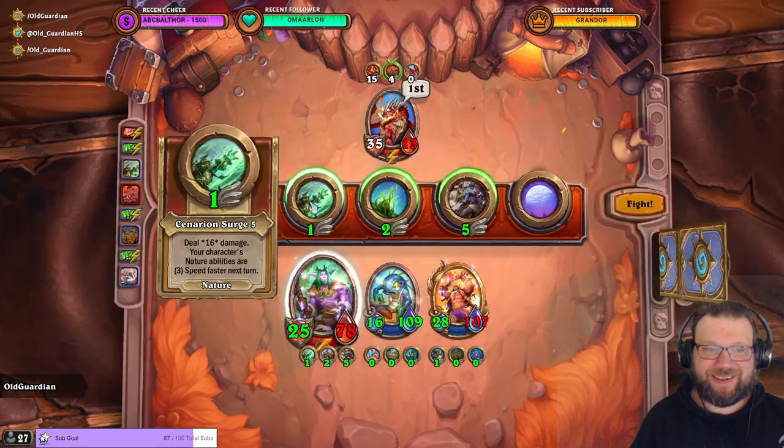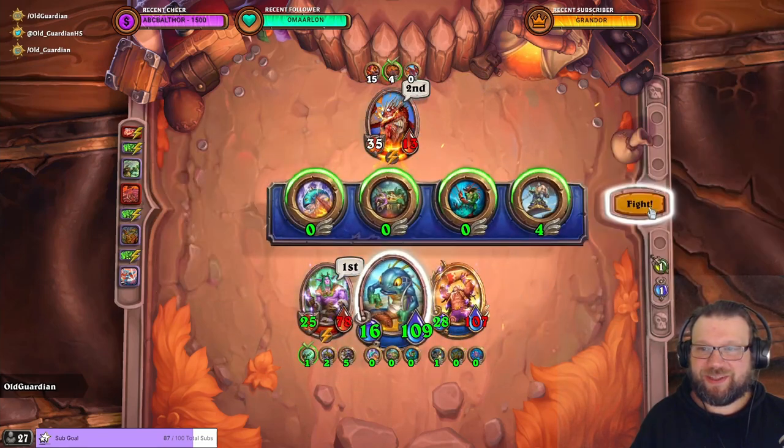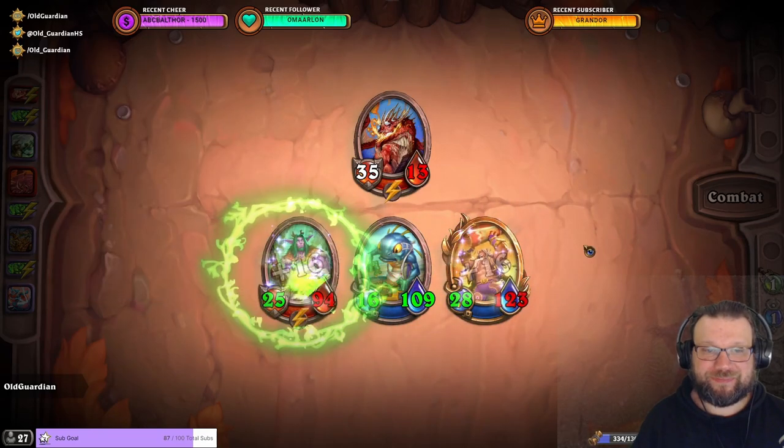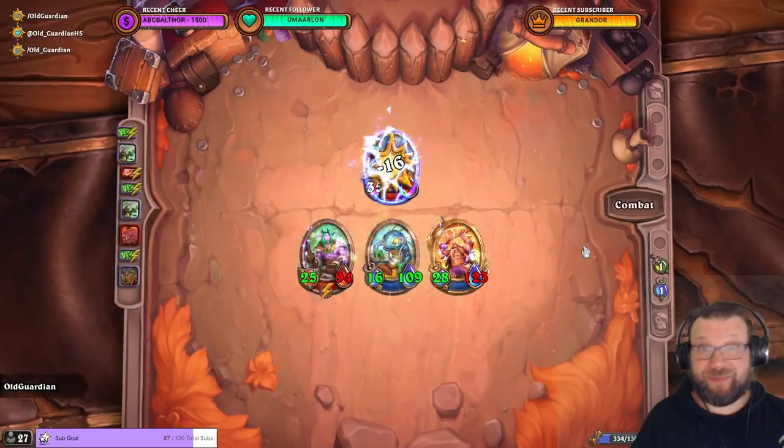13 health left — that 13 health is not going to save you, Veil. And Murky equipment unlocked.